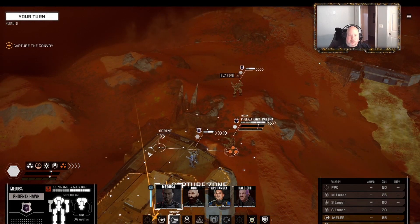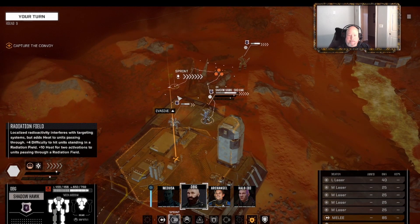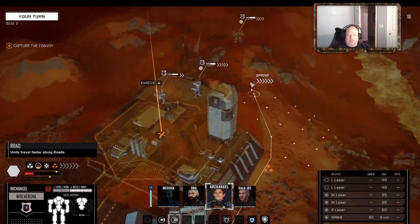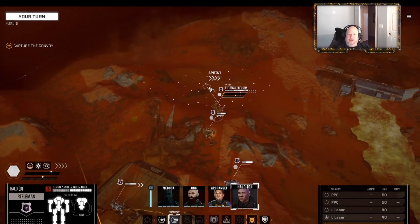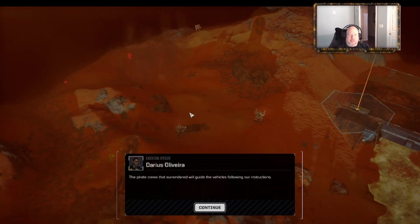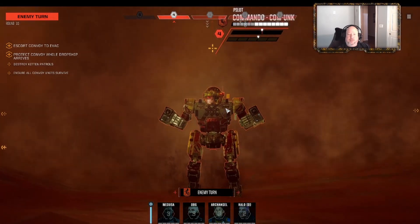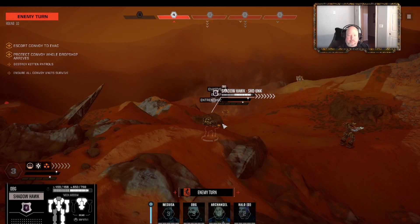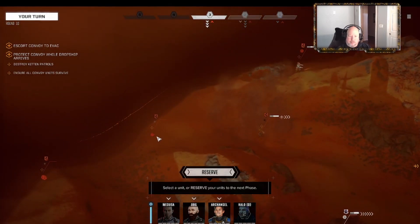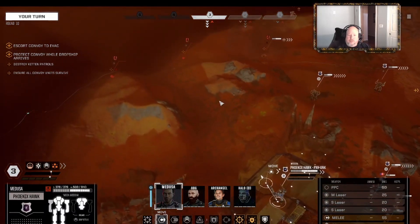The Phoenix Hawk is probably our fastest mech so we're going to let him go trigger it. Run up there. That's what I thought - they're not going far. What did you bring us? A Commando, a vehicle, a vehicle, and an Enforcer - yes, Commander.